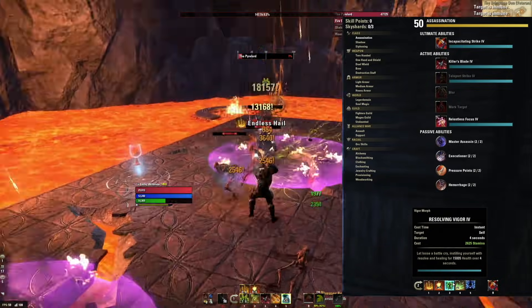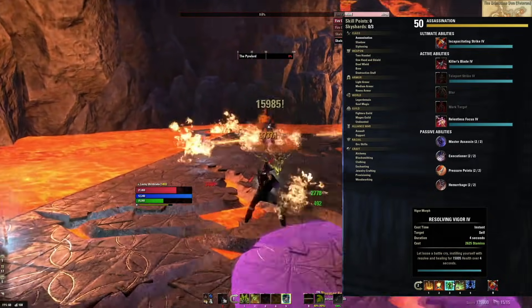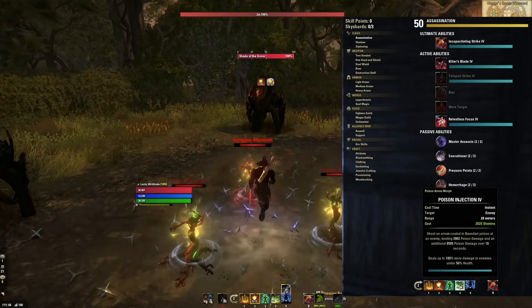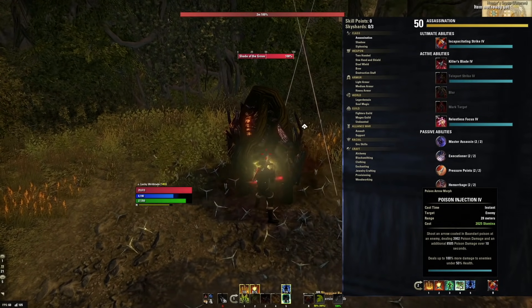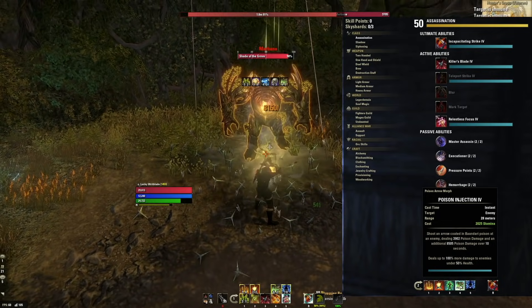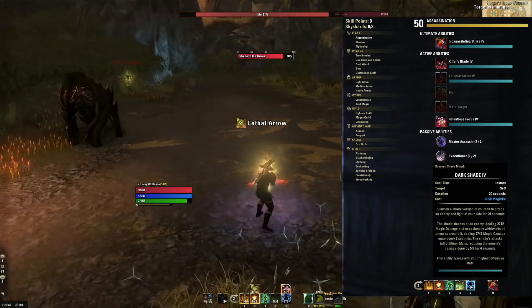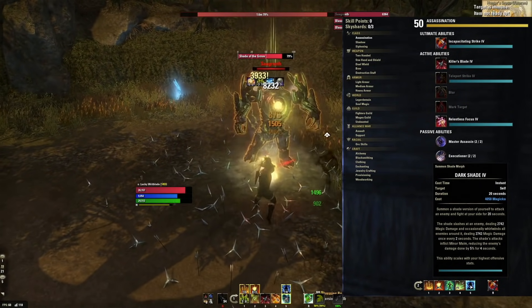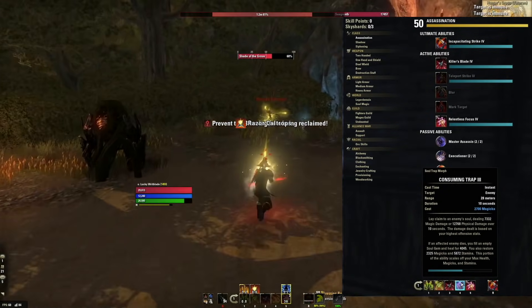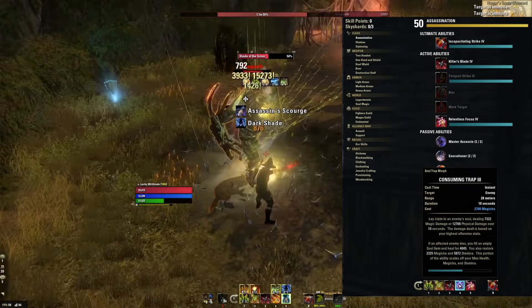The third ability on our back bar is Resolving Vigor, which heals you for 4,000 health per second when you press it — a huge heal that can outheal almost any damage in the game. Just press the button and roll dodge, and by the time your character stands up, you'll probably be back at full health. The fourth ability is Poison Inject — not only does it do a ton of damage as a dot, but in Execute it does up to 100% more damage, ramping up starting at 50% health. Make sure this one is always ticking when the enemy is below 50%. Finally, Darkshade is a great single target dot that also does AoE damage, and it costs Magicka, which is great for sustain since we're a stamina toon. With two Magicka-cost abilities and Consuming Trap, the sustain will be absolutely amazing on this build.